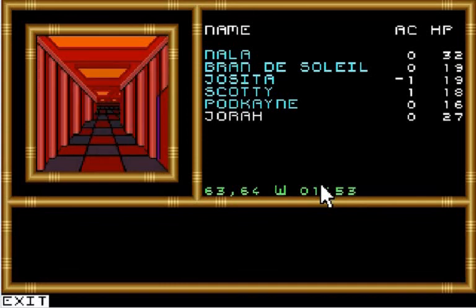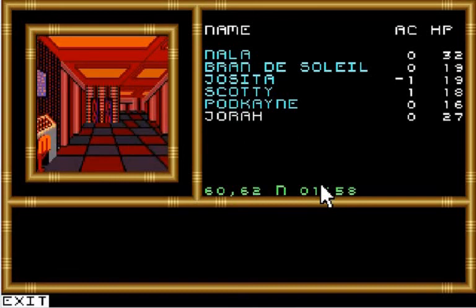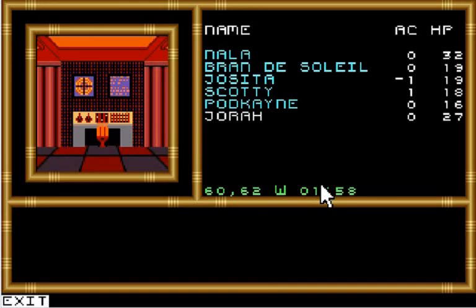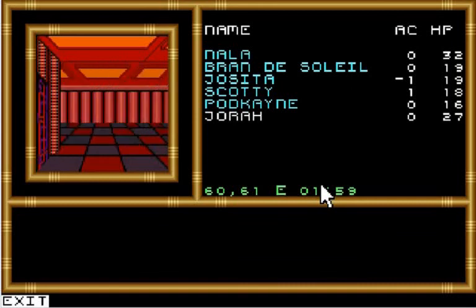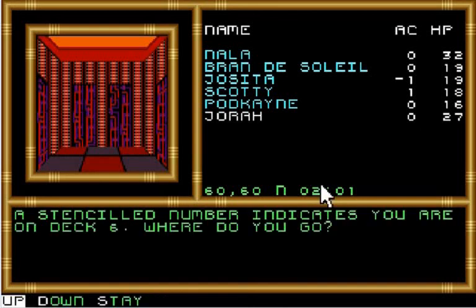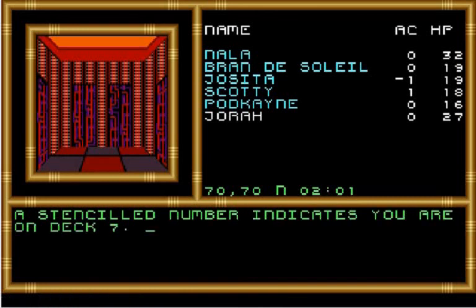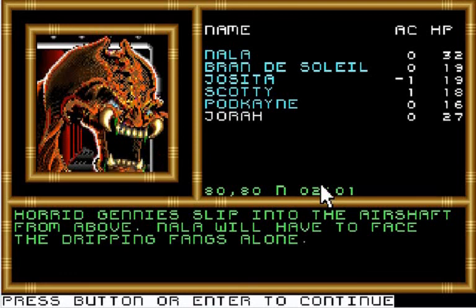There are stairs there but it's actually safer to take the air duct. You could just fit into the air shaft — do you enter? Yes. A stenciled number indicates you're on deck 6; where do you go? Let's go up. Deck 7. Now Nala will have to face the dripping fangs alone, at least at full hit points. Maybe she'll last a little longer.